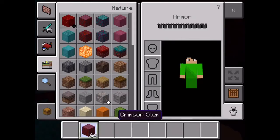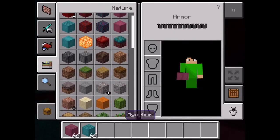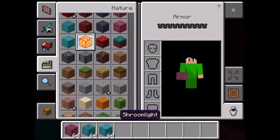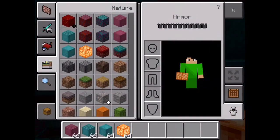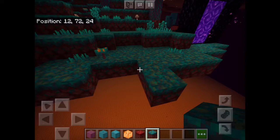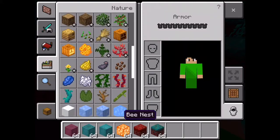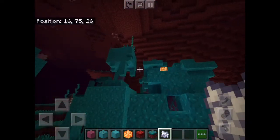We have the Crimson and the Warped, which are the two types of forest here. We also have stripped stems, stripped crimson and warped hyphaes, and shroom lights which are like glowstones. We also have what isn't grass — it's called nylium, which is like mycelium since these are all fungus. With a bone meal we can grow this warped fungus into a warped tree.